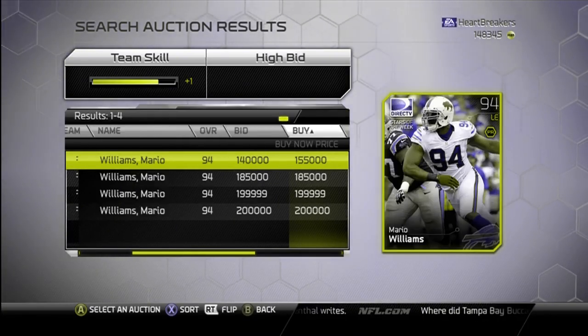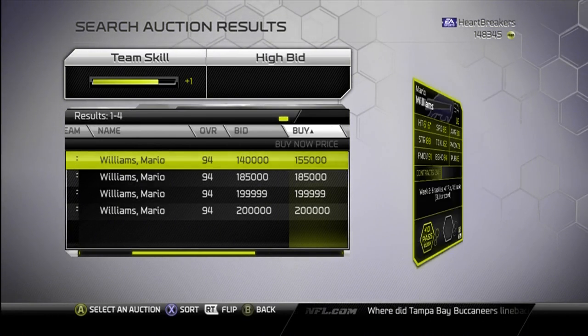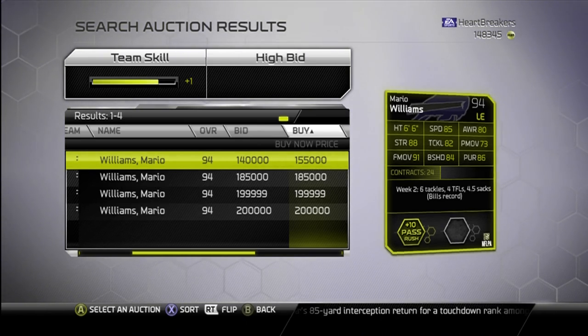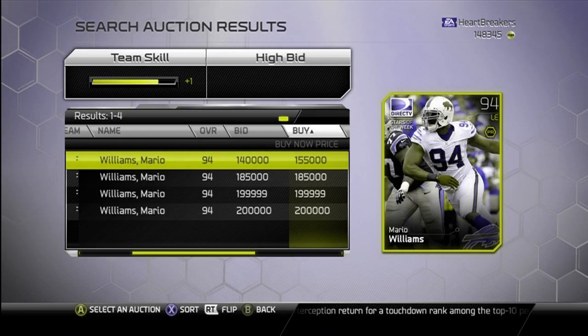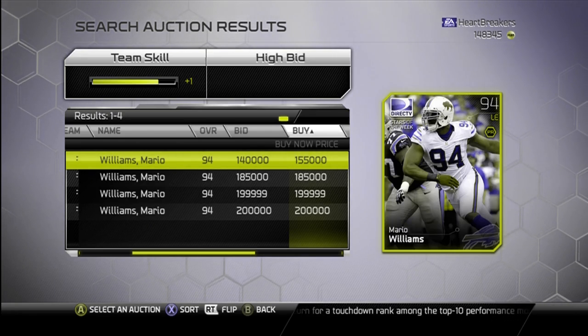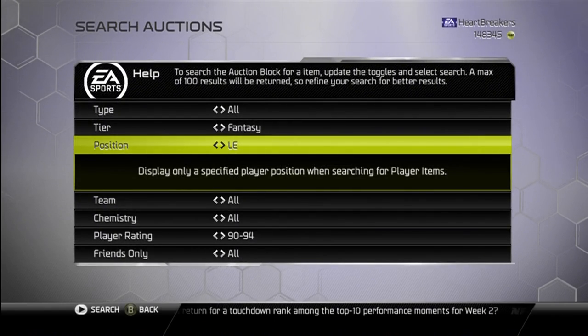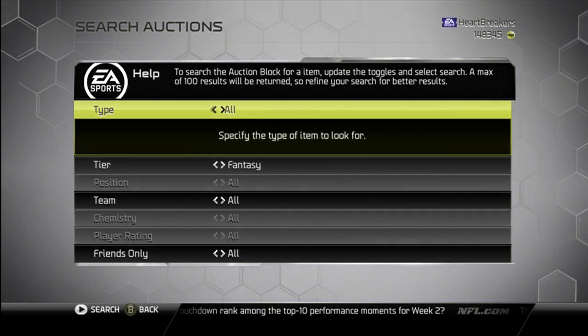Next we got Mario Williams. He's 155,000 coins, gives a boost to pass rush — star of the week, kind of like the Reggie Bush. Real good stats for a left end: good speed, good strength, good finesse move. I don't know if he's worth 155,000 because JJ Watt is around the same price and Watt is better. So I'd actually suggest Watt over Mario Williams.